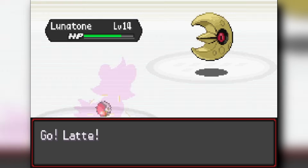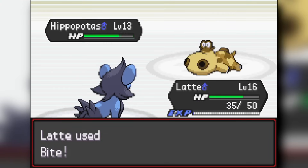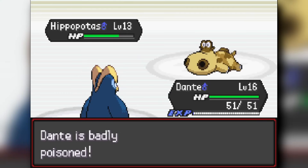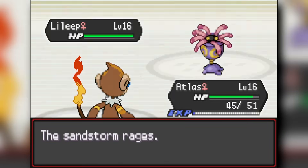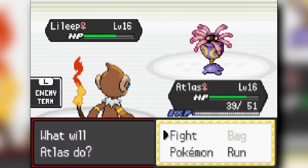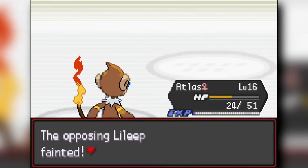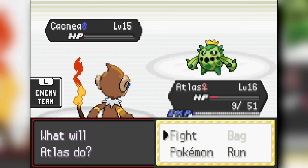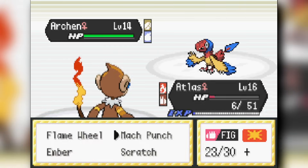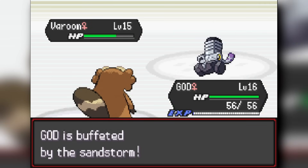We start the battle against Brock using Prinplup as a ruse to bait in his Lileep, then switch to Monferno for Mach Punch. I have to deal with his Lunatone using Luxio's Bite, then switch back to Prinplup to bait the Lileep again. Eventually I catch the Lileep and Mach Punch it. His Cacnea comes out and I knock it out with Flame Wheel and Mach Punch, then chip Arcanine.